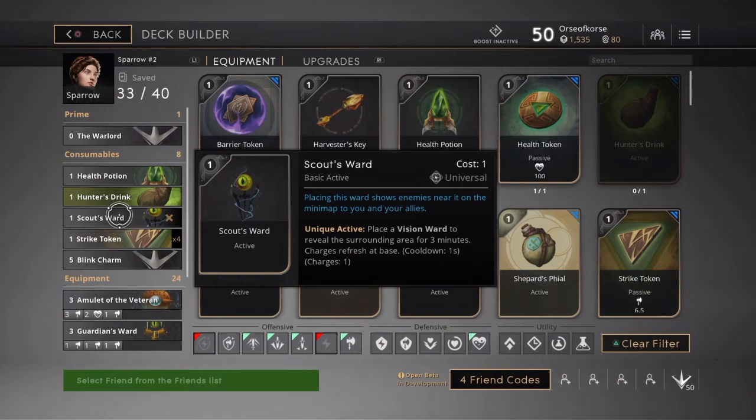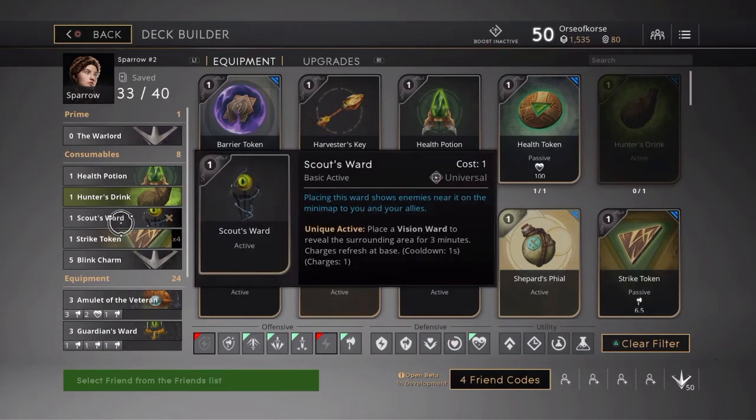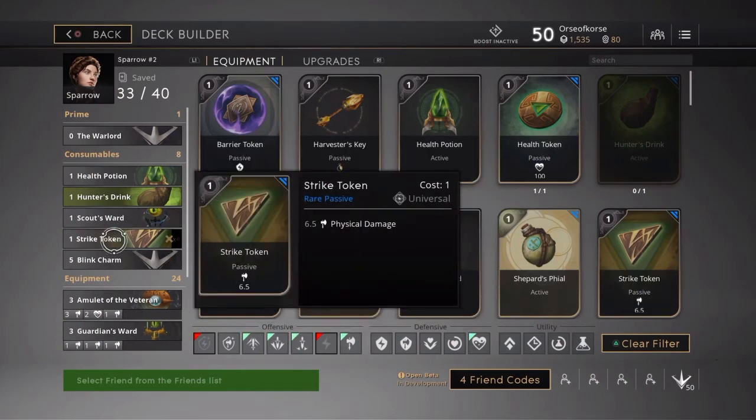I always go with the Scout's Ward — that's my first choice. You've got to have vision on Sparrow. You can argue that if you feel confident you don't have to bring it, but for Sparrow I say you always have to bring it. Graystone can jump out, Twin Blast might get away with Rocket Boots, but Gadget or Sparrow — you've got to have your ward.